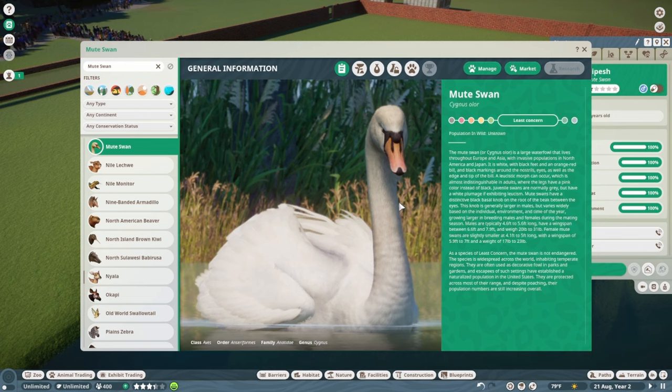As a species of least concern, the Mute Swan is not endangered. It is widespread across temperate regions of the world and is often used as decorative fowl in parks and gardens. Escapees have established naturalized populations in the United States. They're protected across most of their range, and despite poaching, population numbers are still increasing overall. You definitely see them in local ponds — they'll look really great inside zoos.